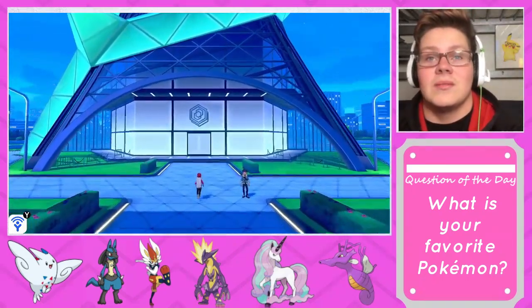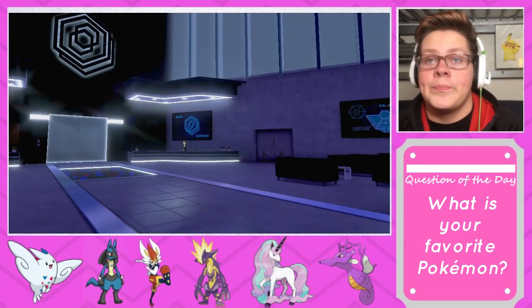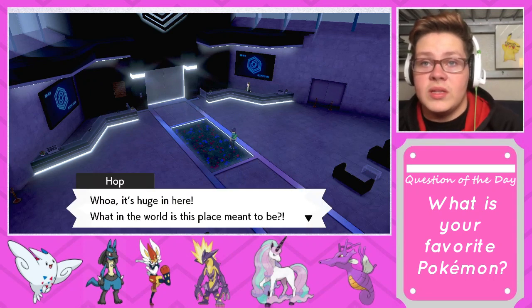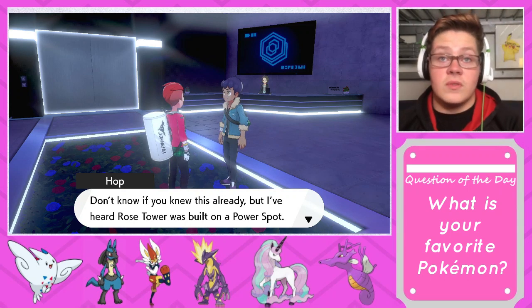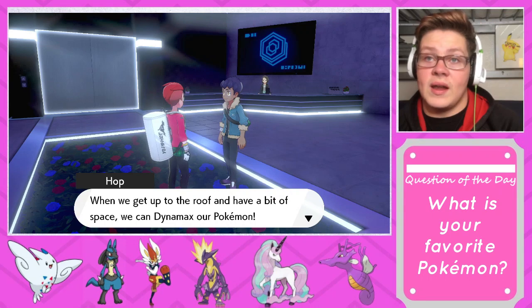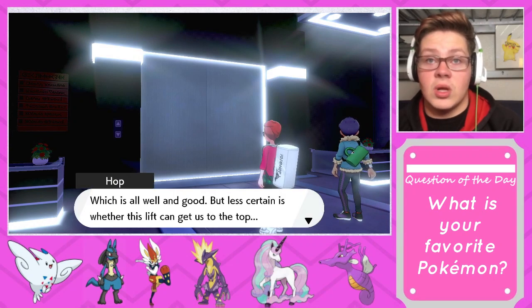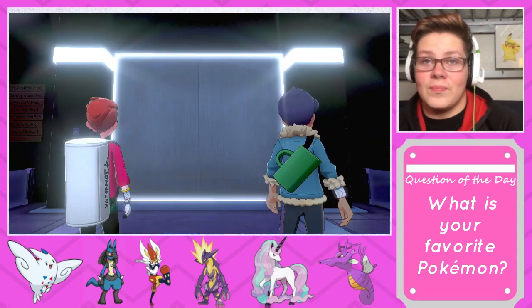Let's go meet Hop — actually, forget meeting Hop, let's just go in. Whoa, it's huge in here! I've heard Rose Tower was built on a power spot, so when we get up to the roof we can Dynamax our Pokemon. That's good to know. Less certain is where this lift can get us — Rose Tower has like a hundred floors.